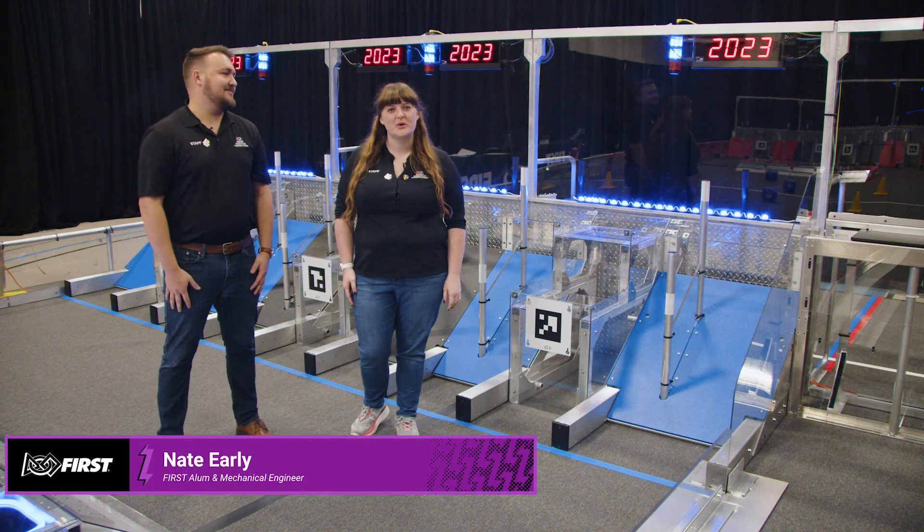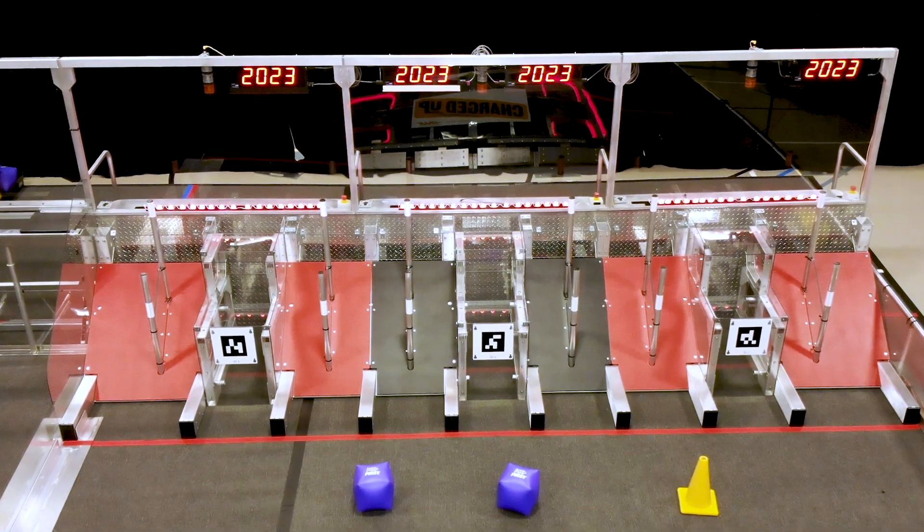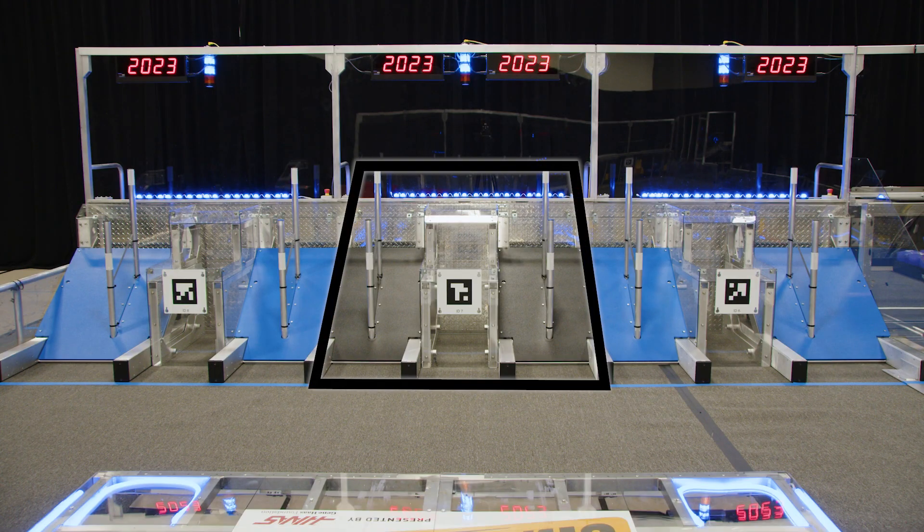Hi, I'm Nate. And I'm Fiona. This video covers the goals known as grids. Each Alliance has a set of three grids in front of their Alliance stations in the community zone. The center grid is the cooperation grid. Check the game manual to learn more about the bonus earned by using this grid.